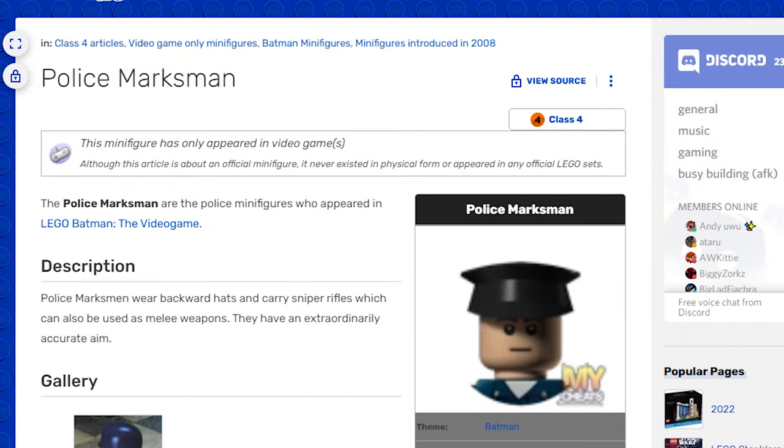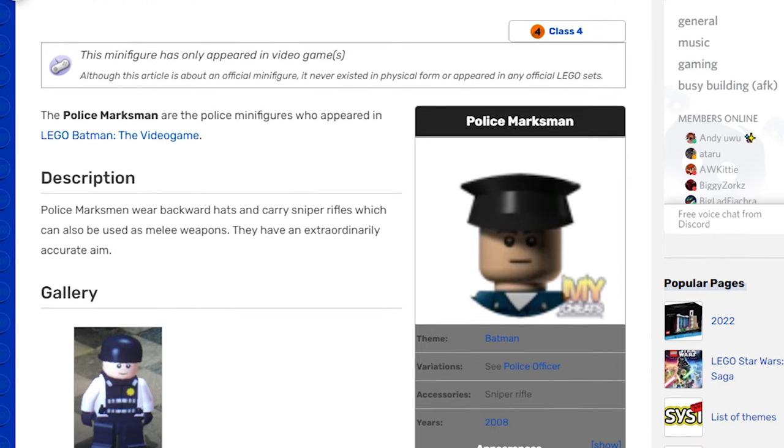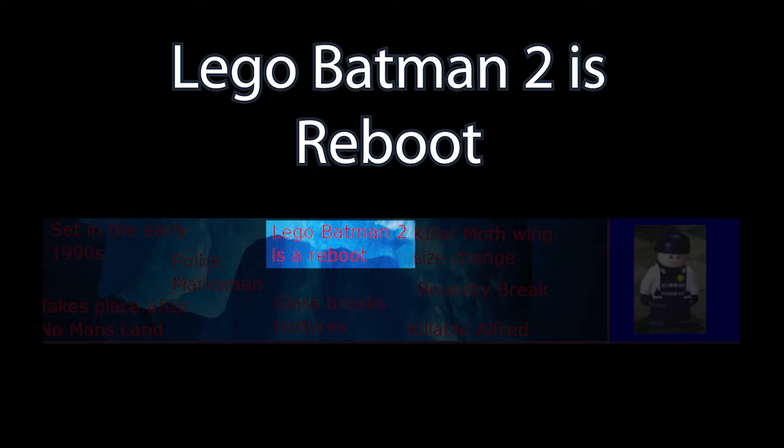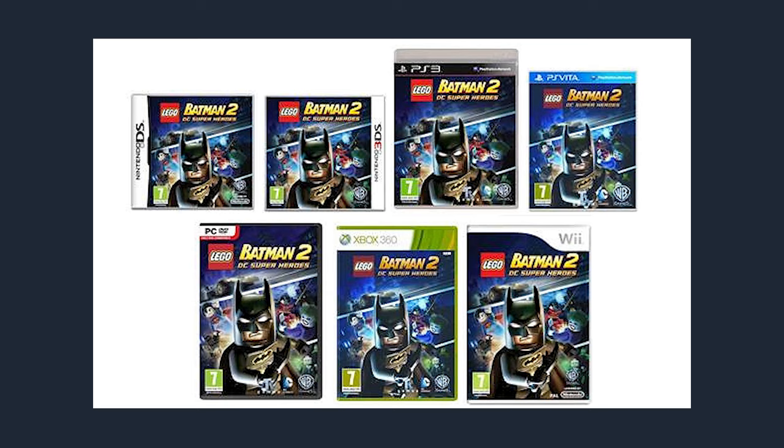The Police Marksman character has different designs depending on which level you play, and is also the only character affected by the buggy extra toggle. LEGO Batman 2 pretty much has zero reference to this game and appears to be a hard reset of the franchise.